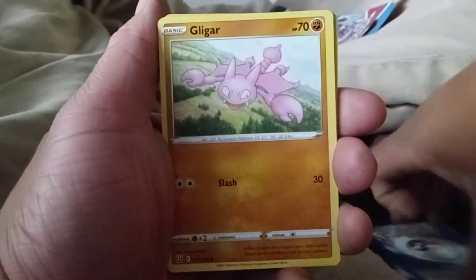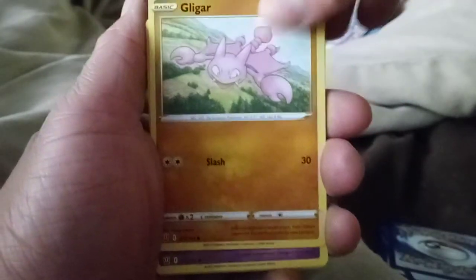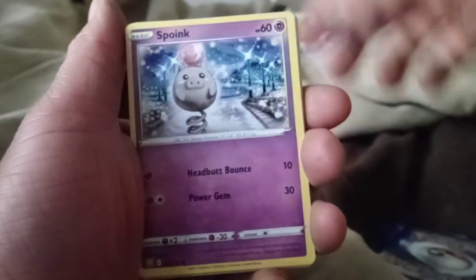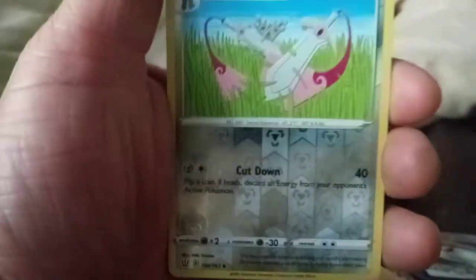Gligor, Gligor... even some of the old names — Spunk again, Bronzer again. Ooh, holographic Double Blade! So two holographics — not too special, but still cool.